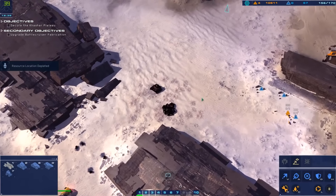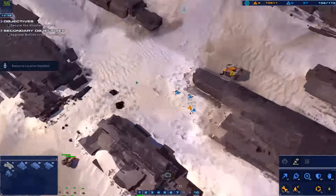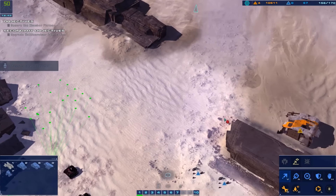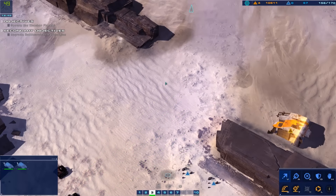This is Rachel. Go ahead. Reporting. Move order confirmed. Cruiser ready. Control group 2 designated. CU deposit depleted.